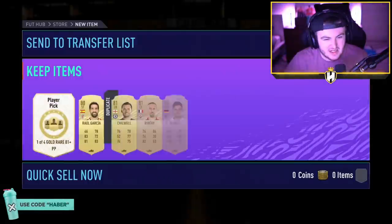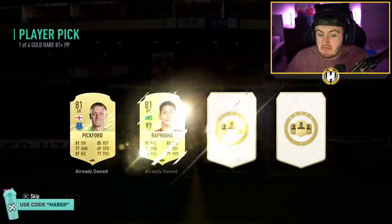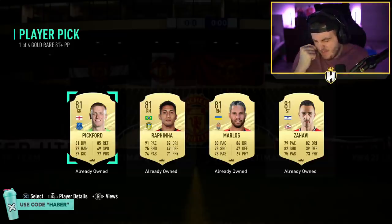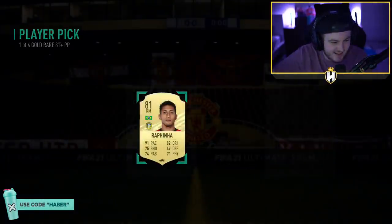There is really nothing in packs at the moment, but we'll still open it and hopefully get some fodder anyway. Nice, what a win! Which already-owned 81+ should we go for? Let's go with Rafinha.